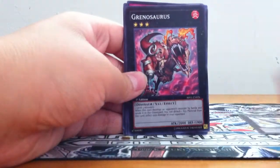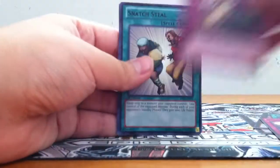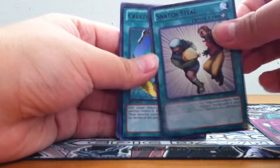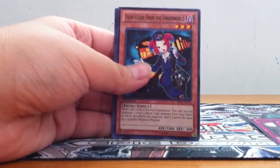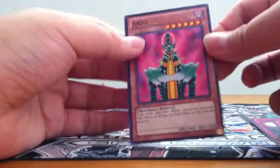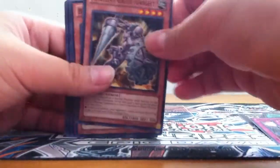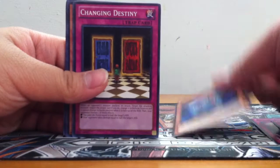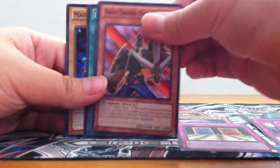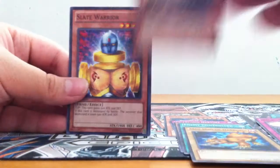Quick recap — feels very short for 10 packs. Rares and glossy rares: Number 39 Utopia, Grenosaurus, Pot of Greed, Divine Wrath, Dark Bribe, Snatch Steal, Creature Swap, Tour Guide from the Underworld, Swords of Revealing Light, and a Jinzo. That's awesome — I just wish Jinzo had been a star foil. For the star foils: Ancient Gear Knight, Blow Back Dragon, Changing Destiny, Twin Sword Marauder, Enemy Controller, Mad Dog of Darkness, Phantom of Chaos.